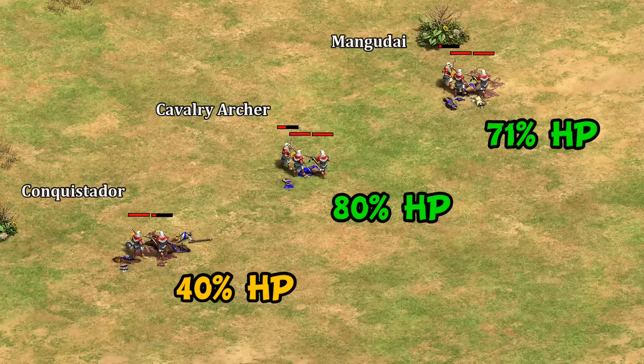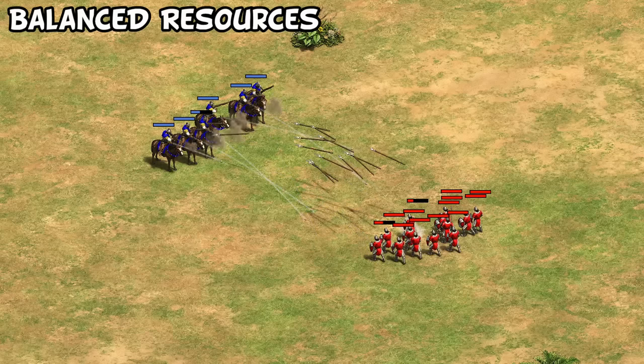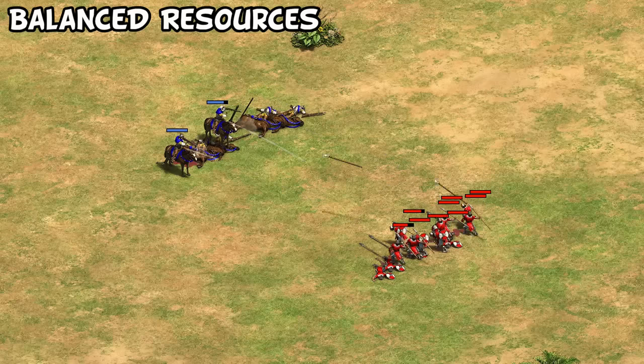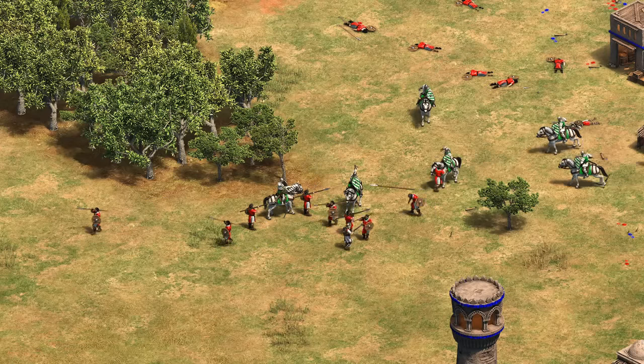Eagle Warriors have very high pierce armor, and similarly against Elite Skirmishers, Conquistadors are the only unit here that beats them one-on-one — and beats them pretty handily — while the other units lose outright. The Elite Skirmisher has a lot of bonus damage against cavalry archers. With equal resources, skirmishers end with a little over half their HP left against Conquistadors, but it's much better than the over 80 HP remaining against cavalry archers. Of course, if you're seeing a lot of skirmishers as Spanish, it's easy to add in mangonels or knights.